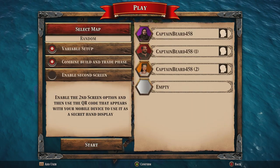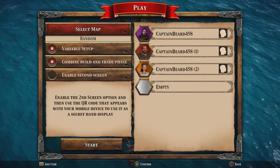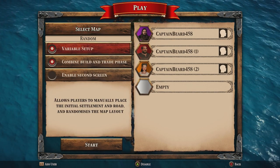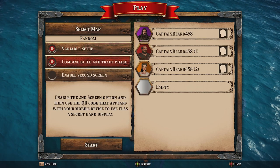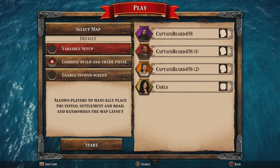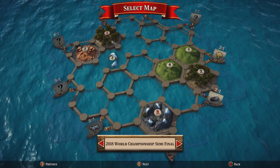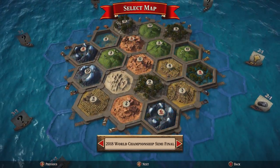From here you have a few options. If you select variable setup the map will change to random and the 19 terrain tiles and 18 number tokens will be randomly generated. If it is off you'll play on the default board layout, or if you are a deluxe edition owner you can select one of the five championship board layouts.